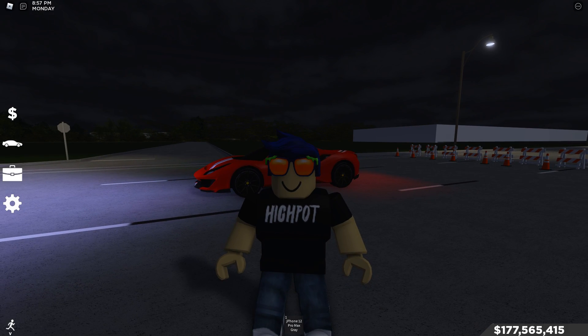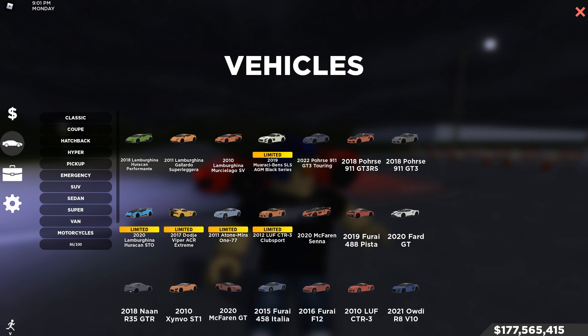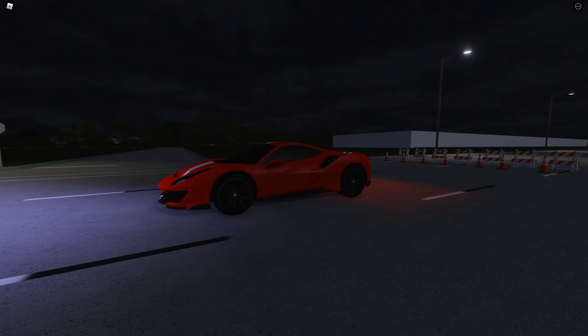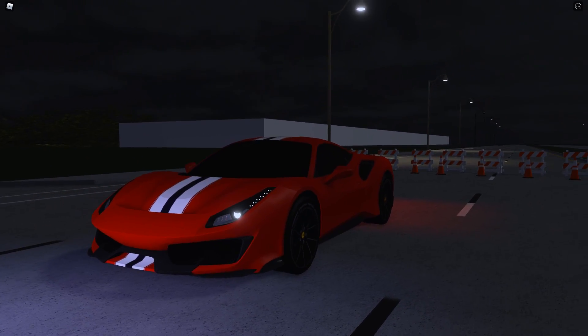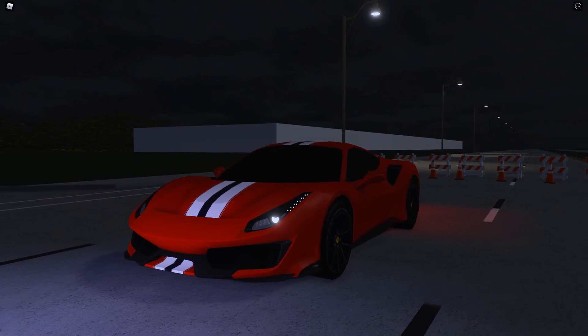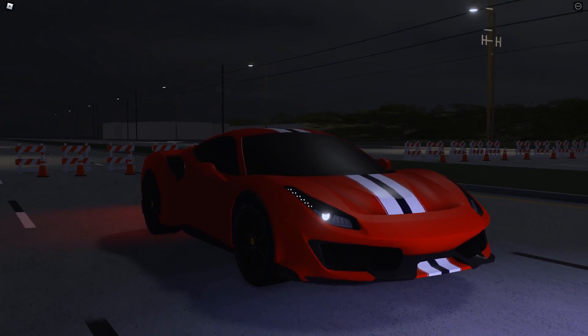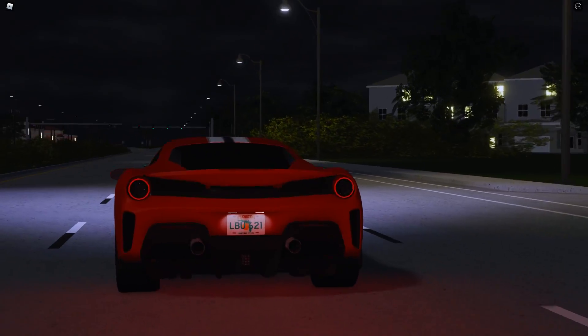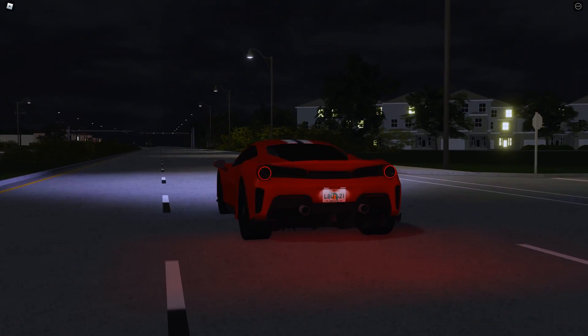Hey, what's going on guys — today we have the 488 Pista right behind us. This car looks incredibly nice and personally this is one of my favorite looking cars, except for the fact that it's a Ferrari and I can't modify it without the actual company getting mad at me, which would be very upsetting. But the Pista does look incredibly nice — come on, tell me this doesn't look that bad.